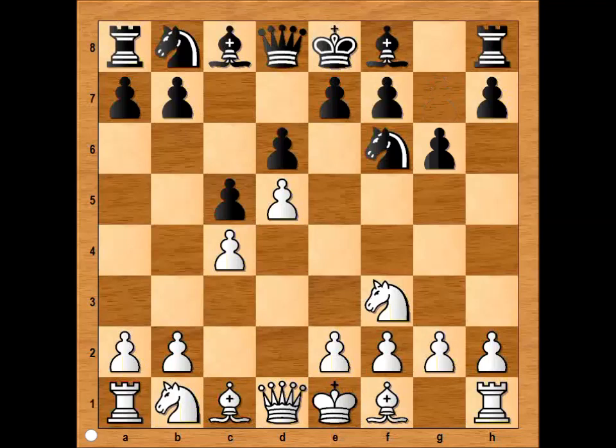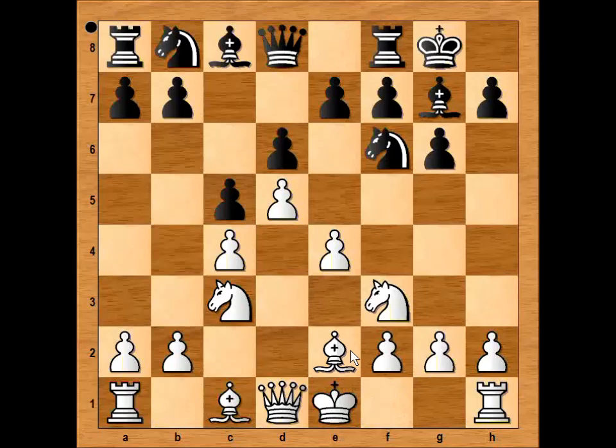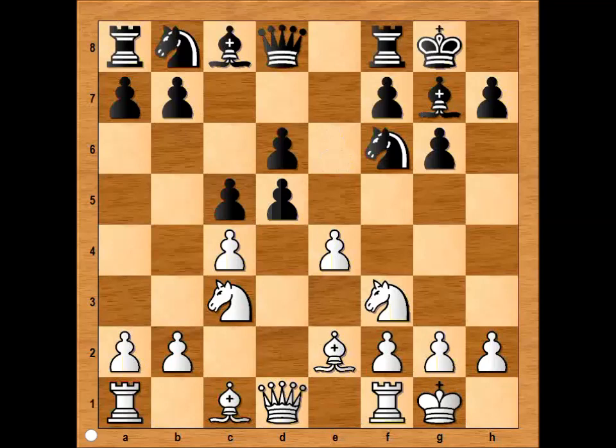In our game we have g6, Nc3, bishop to g7, e4, black castles kingside, bishop to e2. h3 is very popular nowadays, preventing the black bishop from coming to g4, but in our game we have bishop to e2. Then e6, attacking the white center. Capablanca castles kingside, pawn takes pawn. And how to recapture — with the c-pawn or with the e-pawn? How would you recapture? c takes d5 is more popular nowadays, but Capablanca captured with the e-pawn.